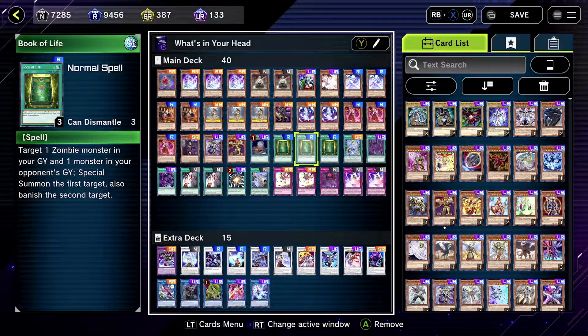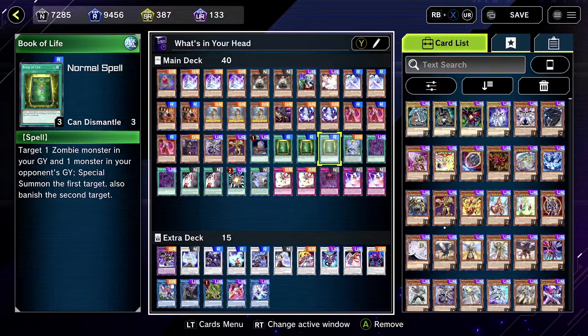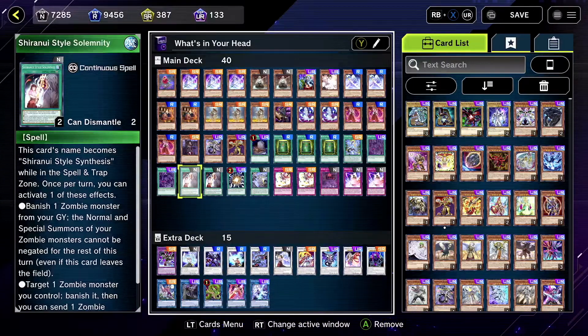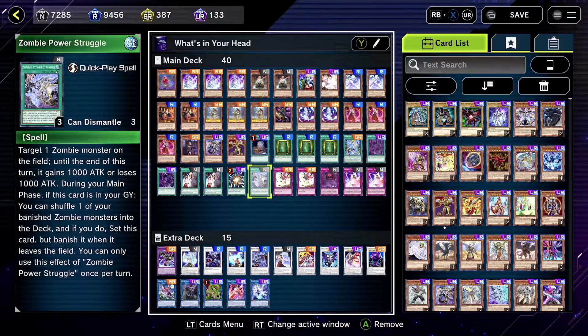Am I wrong? No one else runs Book of Life in these types of decks — let me know. Same thing with Necronize, although Necronize I have seen not come up in play much. I only have one copy, so maybe that's why. Zombie World — I think two is the perfect number. Shiranui Style Solemnity — I think two is good, maybe one. Zombie Power Struggle you don't need, but I run it just in case. That extra thousand attack boost could be relevant.